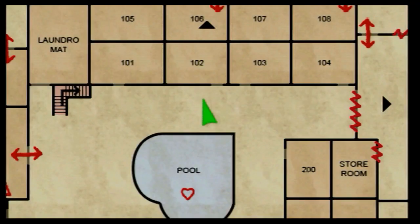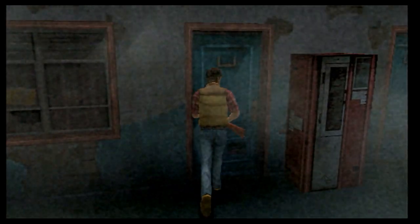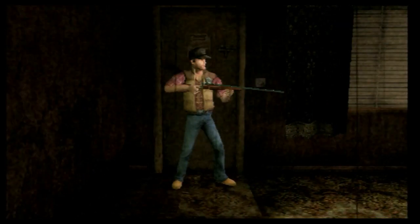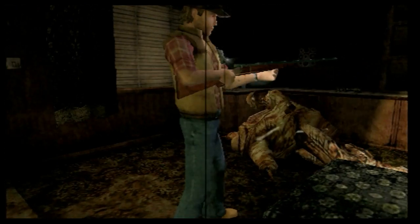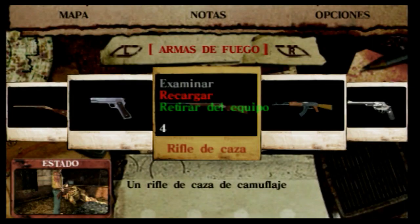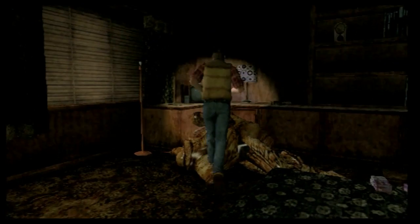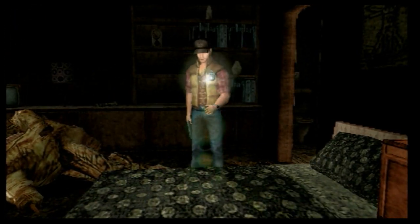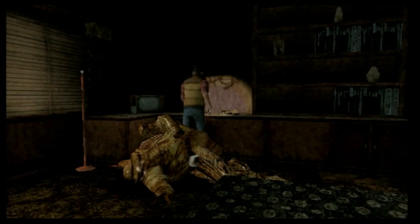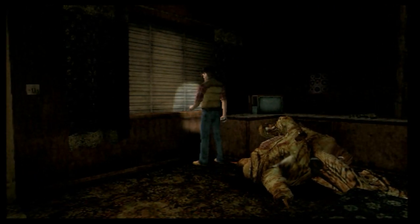Venga, vamos a empezar por la habitación 102. No sé en la que estoy parando. Tengo mucha munición del rifle y de pistola también. En realidad tengo bastante munición de todo. El Redentor lo voy a dejar para algún jefazo final o algo así, ya os lo digo.